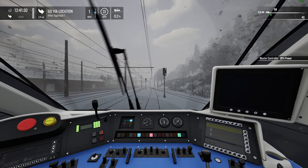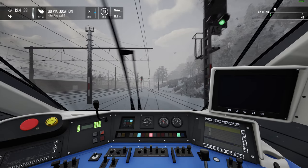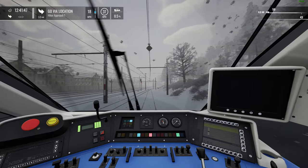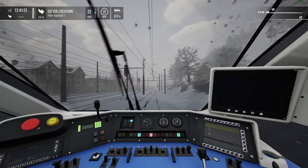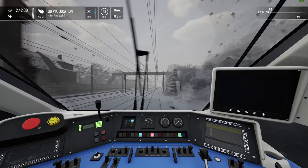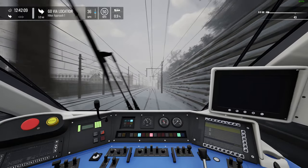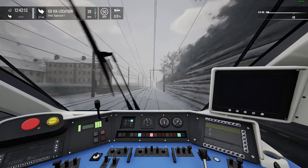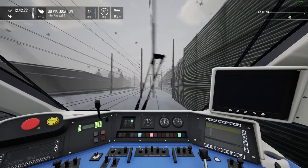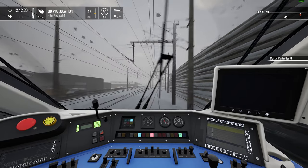Signal clears — 3.4 miles until hiker approach one. My main issue with scenarios in TSW has always been that they just don't feel different enough from a regular run to be put in a separate bracket or given a separate title. For example, one scenario we consistently get with every single route is the weather scenario, where the weather is so bad there's disruption, and if we're lucky we'll get a tree on the line.